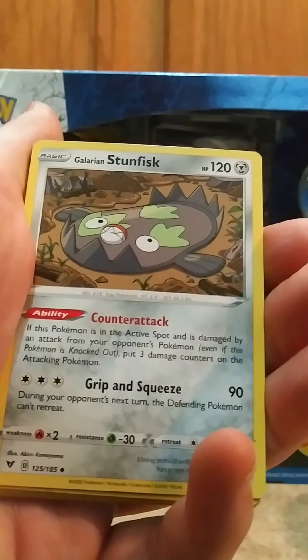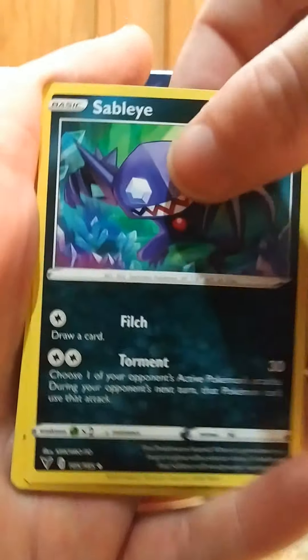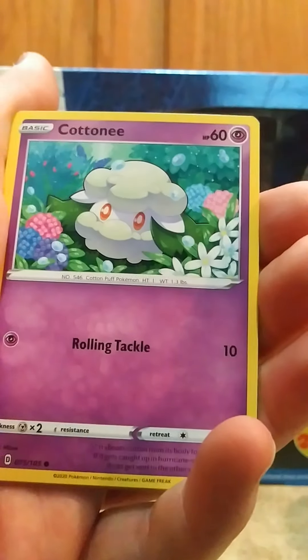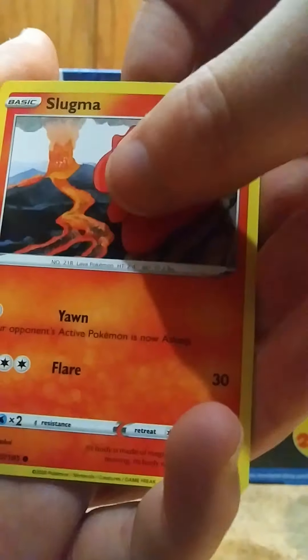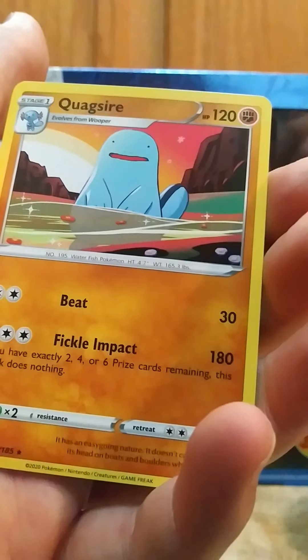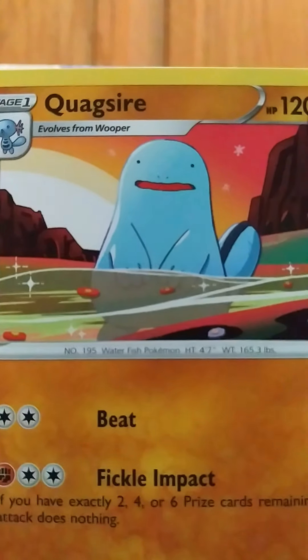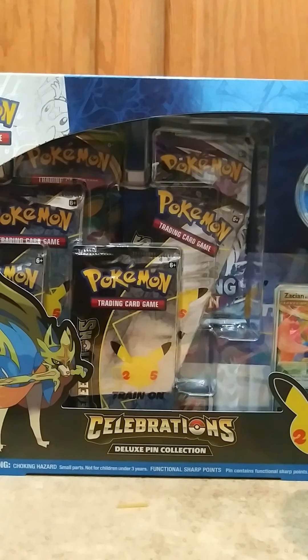A Steel Energy, a Hero's Metal, a Galarian Stunfisk — well, that's a neat looking one — Sandile, a Gothita, Thundurus. I got a Crobat. A Cursola. You know, he's always been kind of a funky Pokémon, but on Pokémon Go that was actually my first perfect Pokémon.